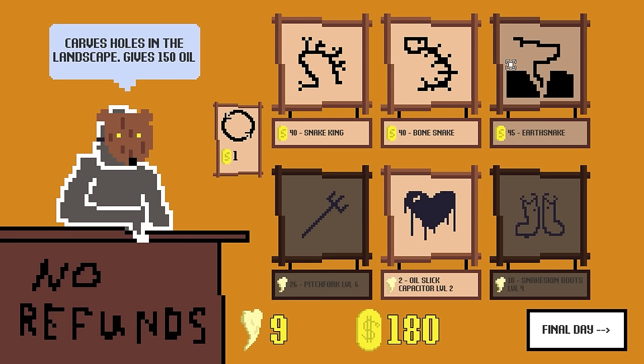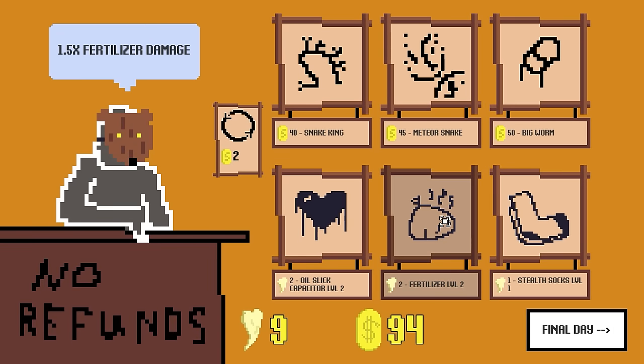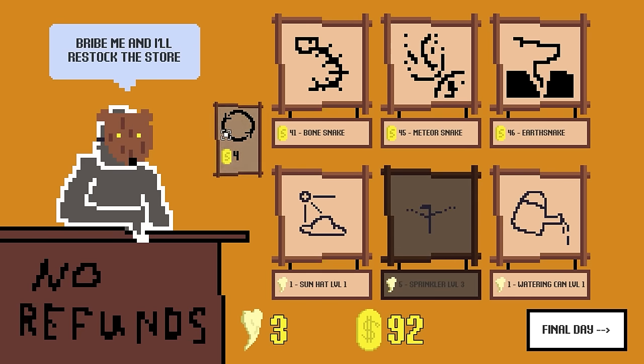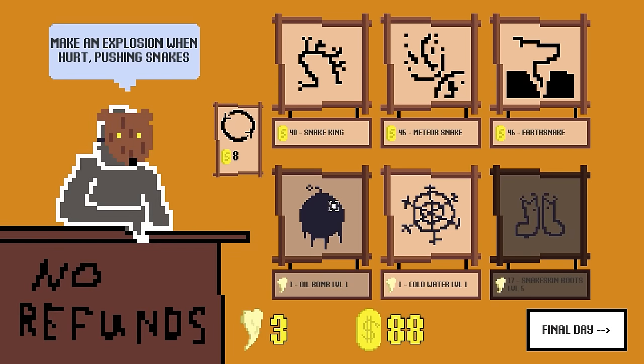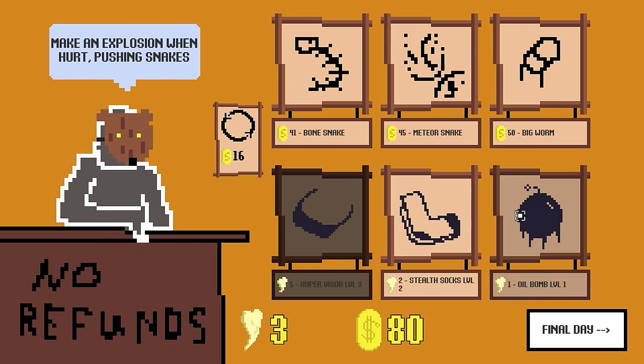Earth snake — casts holes in the landscape. This one's made of fangs. Buy both of them. We might be getting ourselves killed here. Become ethereal when hurt — you know what, I will do that. Double sprinkler fire rate — I don't think the sprinkler is a build. Invulnerability lasts for three seconds — that sounds great.